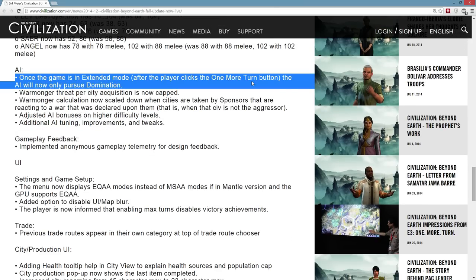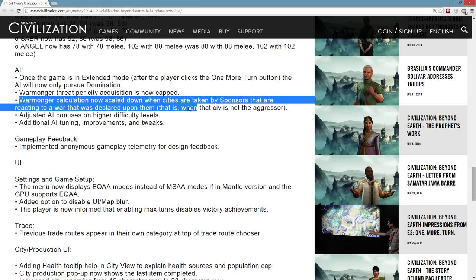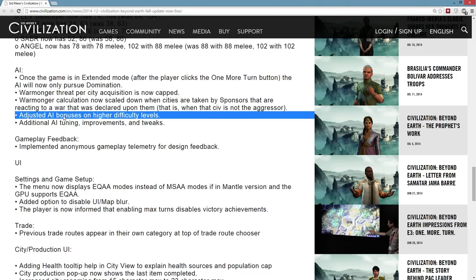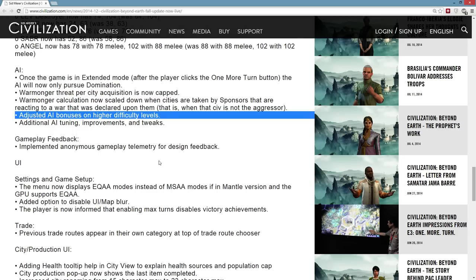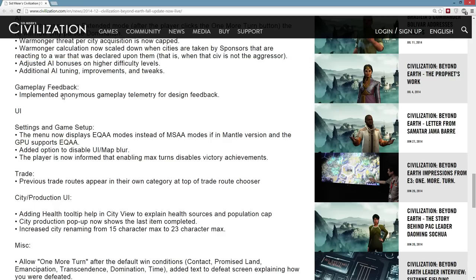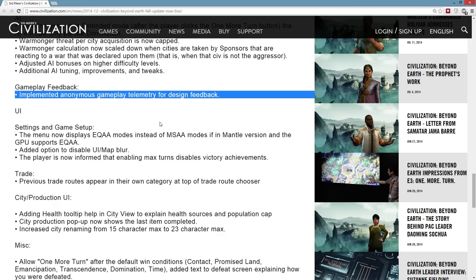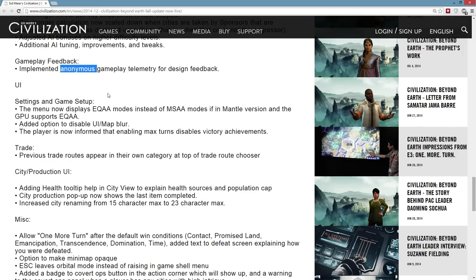Slight AI changes for the one more turn button. Warmonger threat per city acquisition is now capped, which is interesting, and I like the fact that the warmonger calculation scales if you didn't start the war — if you were on the defense you can take cities from your attacker with a little bit less warmonger penalty. Some tweaks — hopefully the AI is just a little bit smarter and a little bit stronger, not just getting more cheaty bonuses. They're apparently going to be monitoring what affinities, techs, and units people use a little bit more automatically. Hopefully it is properly anonymous.